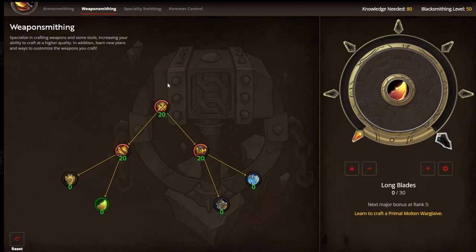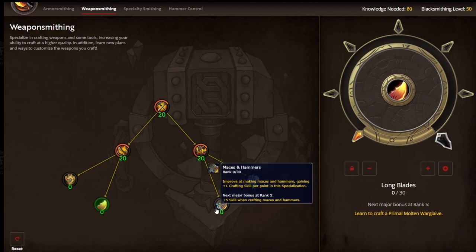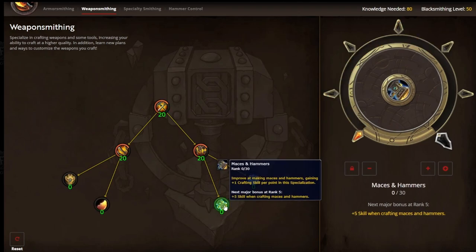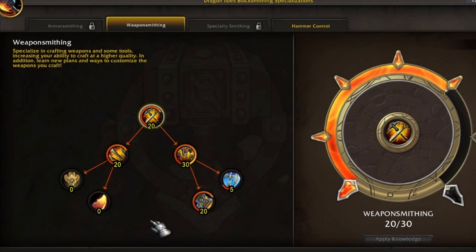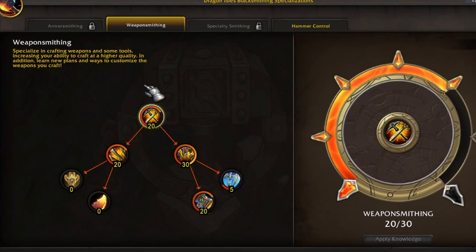This is where you can come up with your own strategy on exactly what you want to focus on. I decided I wanted to focus on making better hammers, so I started putting my points into Maces and Hammers. From here you can make your own decisions on where you want to go, but what I highly suggest is try to focus on one particular item. Have a specialty. The higher your specialty, the higher item level your items are going to be, and you're more likely to sell items through the crafting orders.